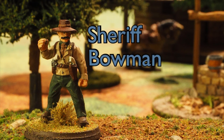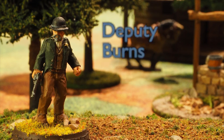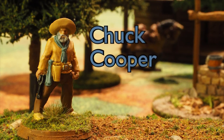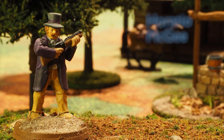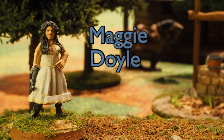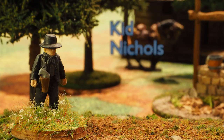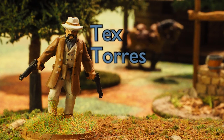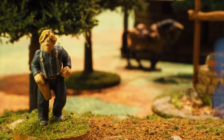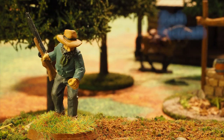Here are the gangs. The lawmen are made up of the sheriff, the marshal, a couple deputies, and a few citizens who just happen to be out taking their weapons for a walk. As a gang, they get braver when in line of sight of the sheriff, and the lawman player can remove a single under fire marker each turn. The outlaws have a boss, a gunslinger, two dudes, and four varmints. These lowlifes are especially good at ducking back and cheating.